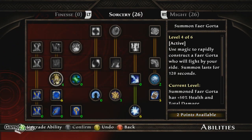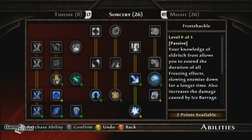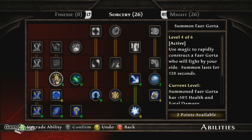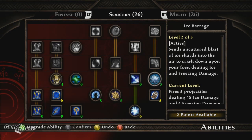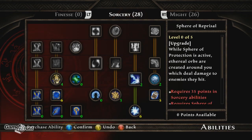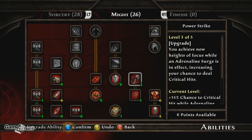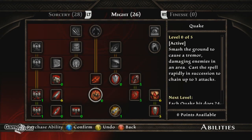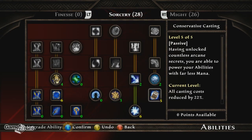All right, what do we want to upgrade? We can upgrade a healing spell, but I've been pretty good with potions so far, I don't think I need it. Sphere of protection — my armor gives me pretty good protection already. We could upgrade my zapping spell, or do we want something from Might? Adrenaline surge, power strike, harpoon. I think points in sorcery would be fine for now.